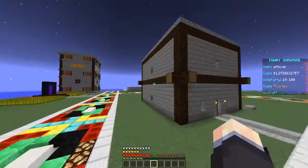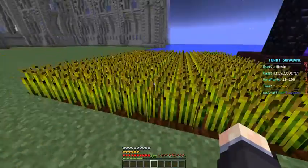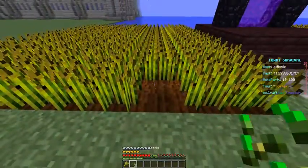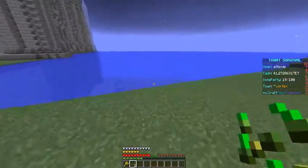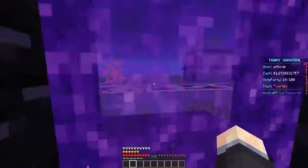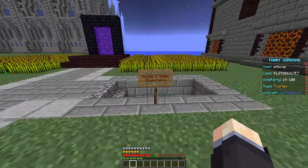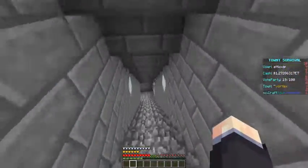This is a little house somebody built. This is a public farm — if you need to grow some crops, you can just come by and grab them. Make sure you replant, please. We've also got a nether portal just in case you need to go to the nether. And here, for our town members, we have a zombie and skeleton spawner downstairs.